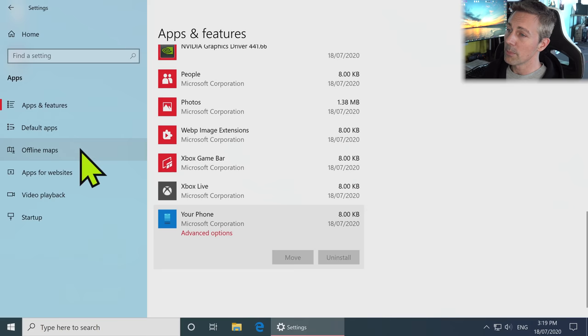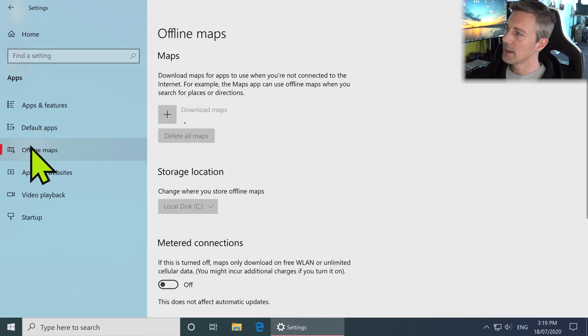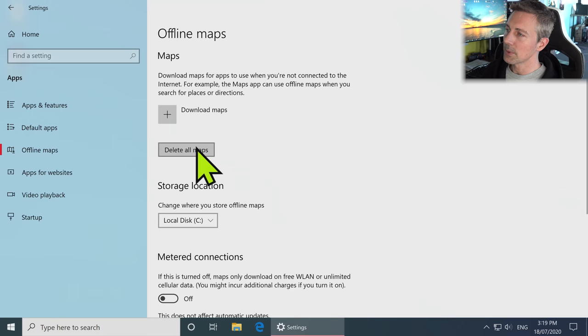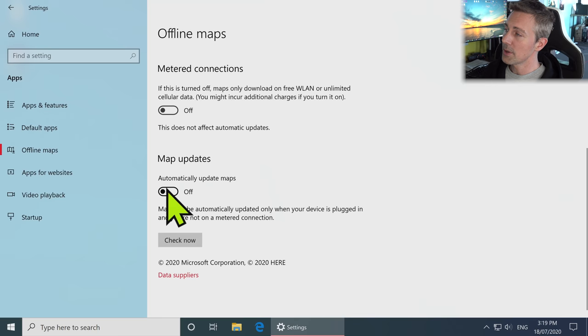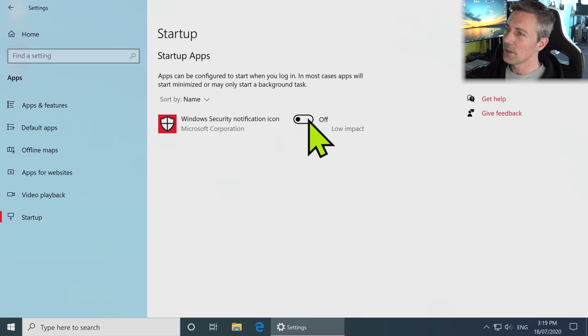Once you've installed your browser — Google Chrome for instance — you can change your default apps to that. Going down to Offline Maps, left click, delete all maps, and turn off automatic updates. Move on to Apps for Websites — I like to turn these off. Video Playback — they get that right. Windows Security notification icon — I turn that off at startup. It helps free up some resources, and since we've already uninstalled OneDrive, we've done ourselves a favor.